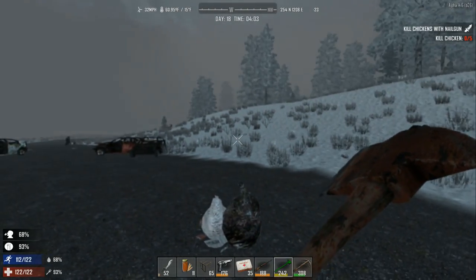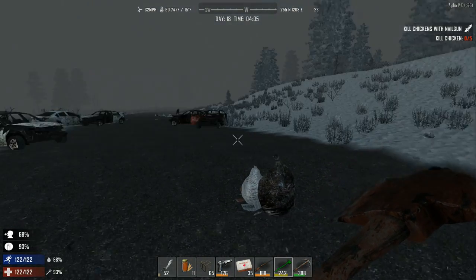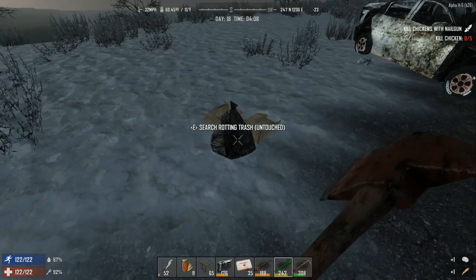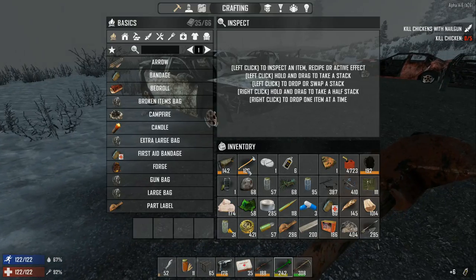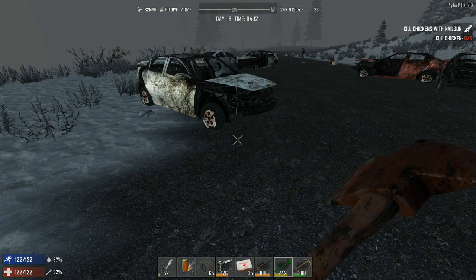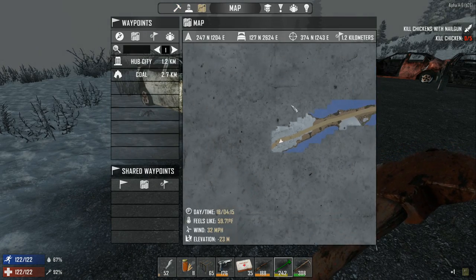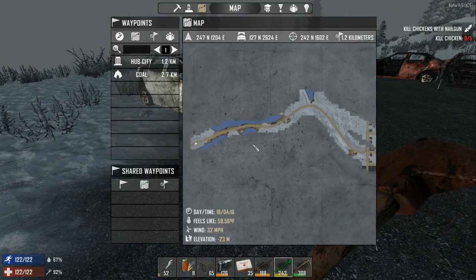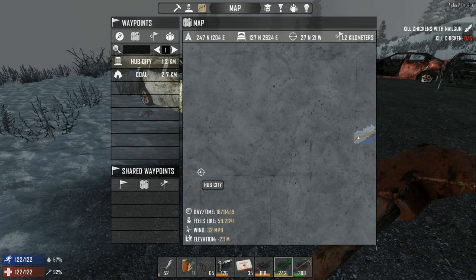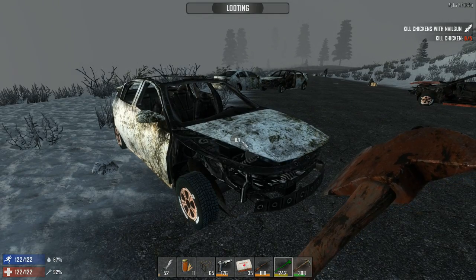Welcome everybody, Pursuit here playing some Seven Days to Die. I'm hoping to get to the hub city today — it's four o'clock in the morning. We got a couple of days until we have to really get prepared for the horde. Looking at the map, we went about that distance yesterday, so the hub city is probably near the center. It's daytime so we're not too worried about zombies.